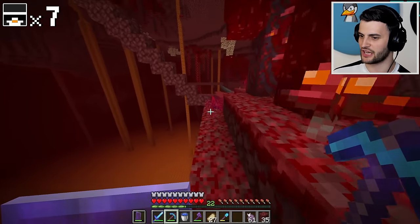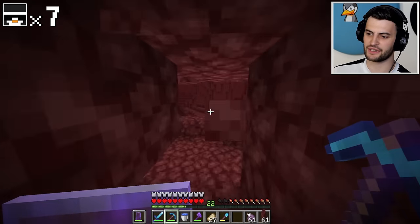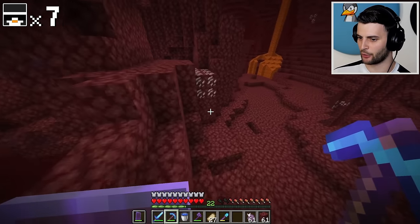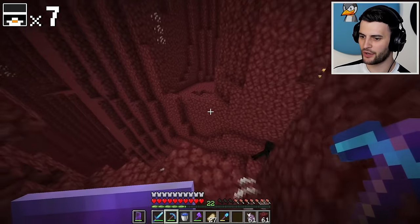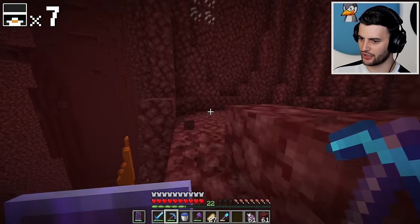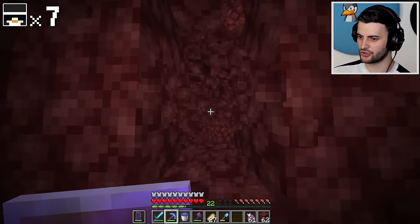That means I need an End City, a Nether Fortress, a Desert Temple, and a Jungle Temple. I'm starting with the Nether Fortress. However, to find the trim I'm going to need to find a brand new one — I think I've already been to the one right near spawn. It's going to take quite a bit of traveling on foot. I also have no Ender Chests on me, and no Fire Resistance, which is just going to be annoying more than anything. I didn't really come prepared for this, but I should have everything that I need to get it.